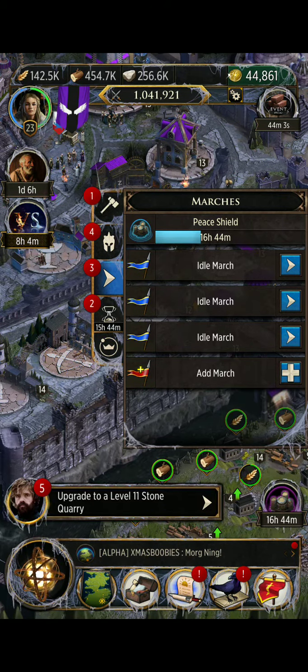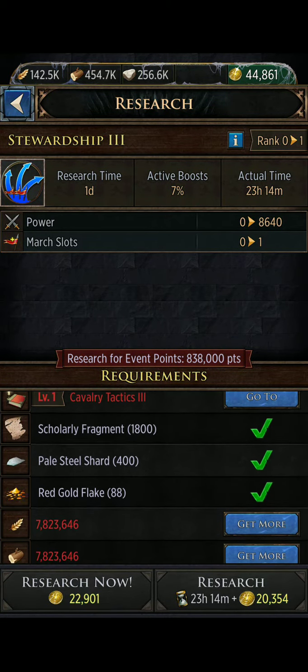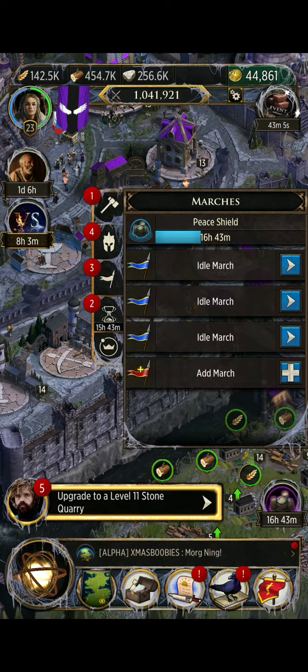The third tab shows your peace shield and the remaining time. You'll also notice the purple peace shield in the bottom right corner showing the time, but that button isn't only a peace shield reminder. It tells you if you have idle marches — if your marches are out gathering it shows the march, how much time is left at a farm or sawmill, or if it's marching, returning, or reinforcing. The add march button takes you to your maester's tower to add another march.